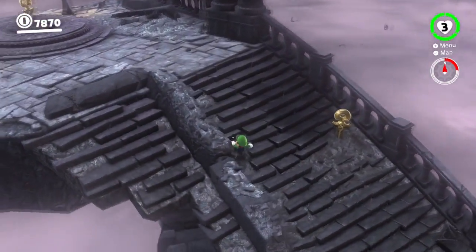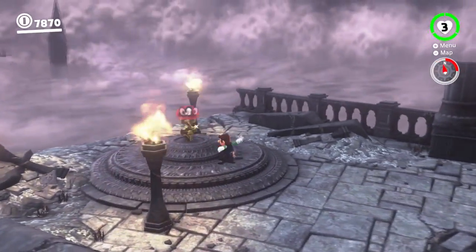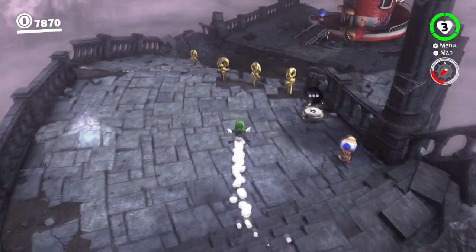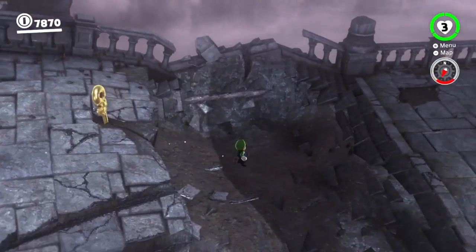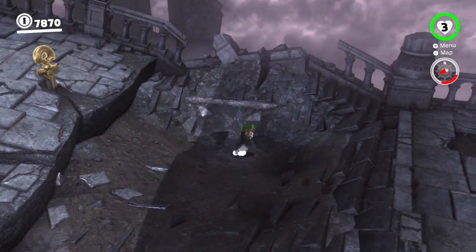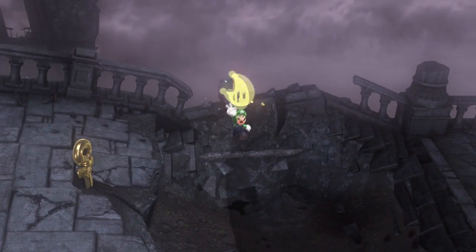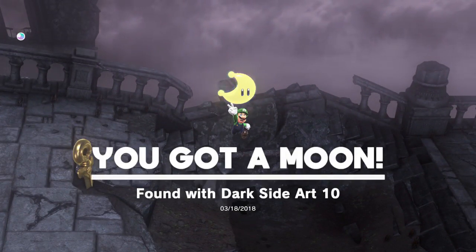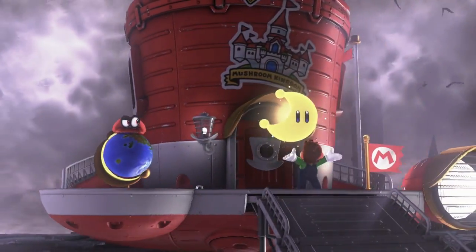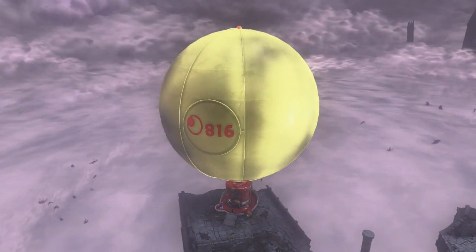Yeah, maybe it actually is in the Moon Kingdom. Because it didn't look like it was down near that other thing. Unless it's here — and by here, I mean up top. Isn't it right here? There it is! Found with Dark Side Art number 10. That absolutely looks like the location it should have been. Thank goodness I didn't go up to where the dragon was. Although I wouldn't mind seeing that dragon again, because it does look sick.